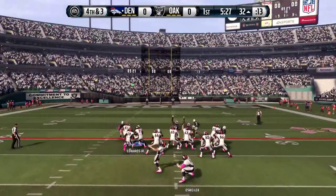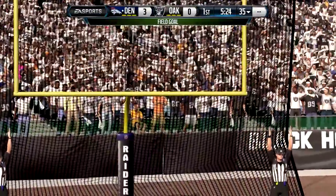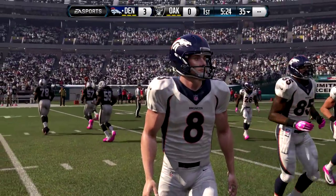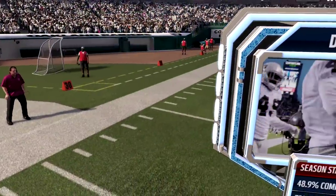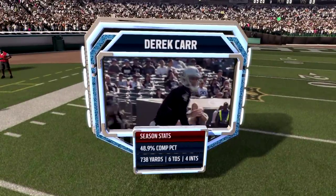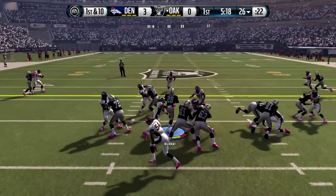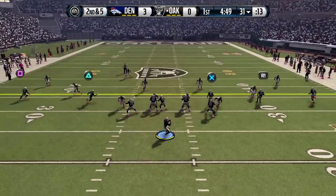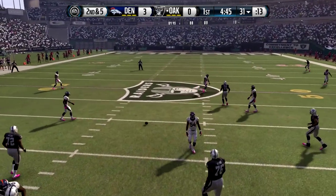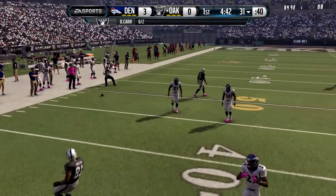They're at the 32-yard line. Here is the kick, and it is through the uprights and it is good. The Broncos take the 3-0 lead here in the 1st quarter at Oakland and put the first points on the board between the two teams. Here comes Derek Carr leading the Raiders out on the field. 4 interceptions through 4 weeks — he really needs to work on that. Our running game has been very good with Latavius Murray; we just need to get our passing game going. Maybe try to target Amari Cooper a little more. We'll try to do that this game, but I'm not going to go out of my way to do so.